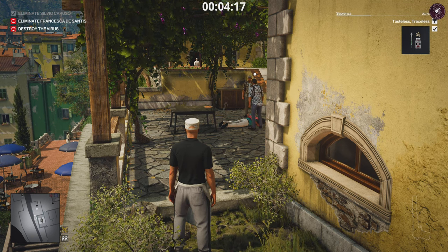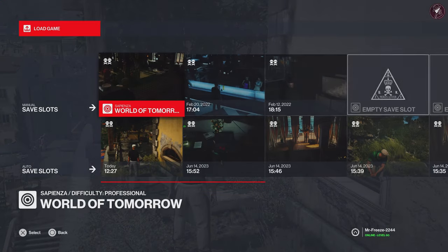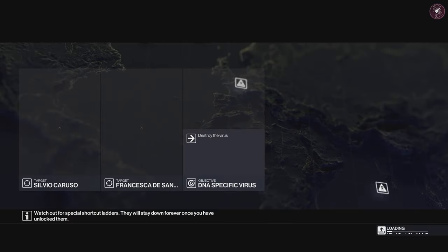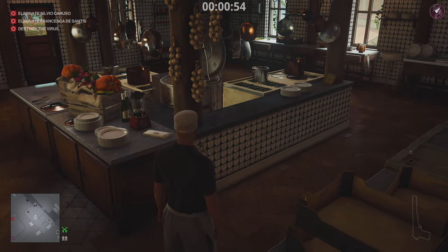With those two challenges completed, go ahead and pause the game and reload that save we made a little bit earlier. This time we're going to do something a little bit different — poison it a different way — and this is going to allow us to complete the Cliff Diving challenge.